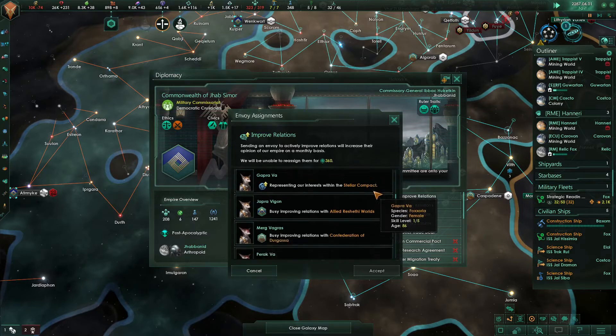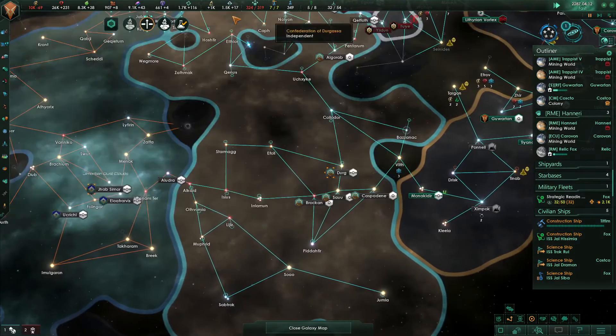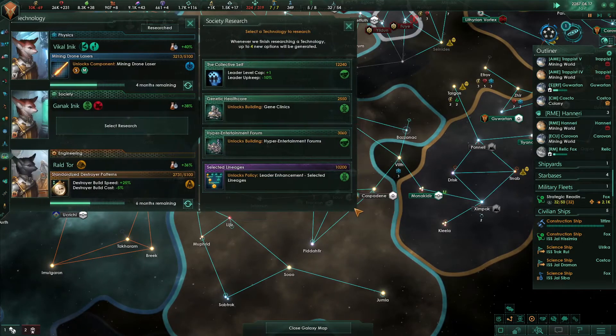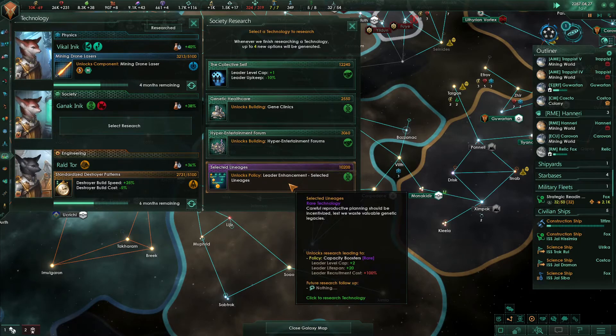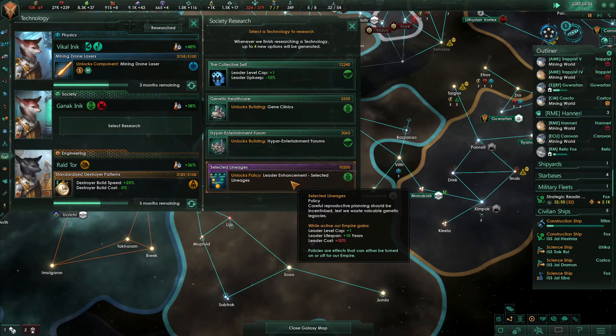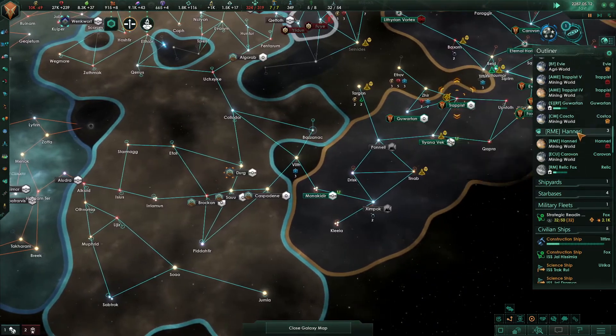I'd actually like to go get all of their space from them. The Commonwealth of Job is next to them and they don't like us very much, so I'm going to steal somebody from Dragassa here. I've got three people on them saying 'make our relationships better,' and it didn't take long. Selected lineages is rare, but it's not the most important thing in the world.